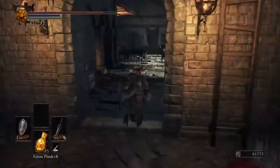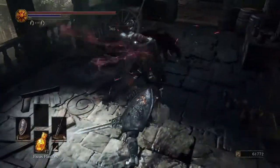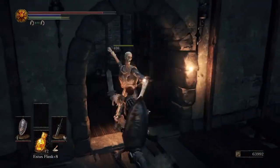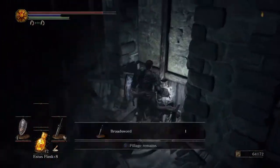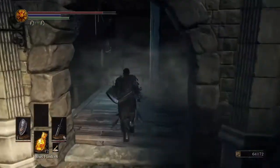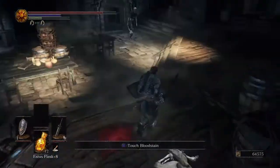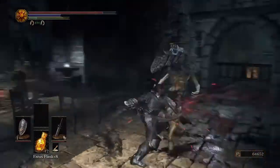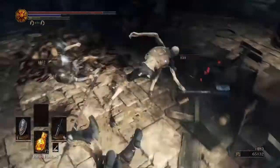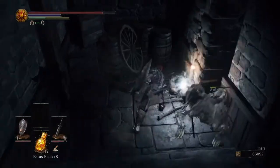Then head into this room here and defeat the Lothric Knight with the shield. After he's taken care of, proceed down this pathway being careful not to get ambushed by the enemies along the way. Once you've cleared out this room here, which could take a while, make sure you pick up your Estus Shard, finish clearing out the enemies, then head down this staircase here to grab Greyrat's cell key.